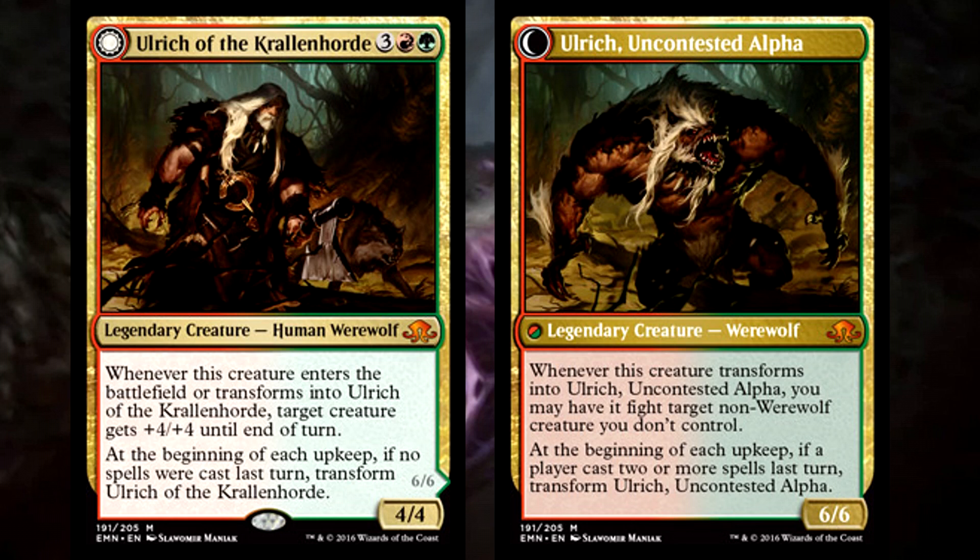Yet it's wasted if you use it on himself as he comes into play. As it transforms into a true werewolf, Ulrich gets to fight a creature, and since it has a large 6/6 body, it'll usually win. Fighting is a true mechanic born of the werewolves — we've seen this creature type with similar abilities, and even more non-creature spells with this effect depicting werewolves in their art. It was built for Ulrich. It's kinda odd that its title is Uncontested Alpha, yet it can't fight opponents' werewolves. This limitation is small, but it's something to worry about should you ever find yourself in a werewolf mirror match.